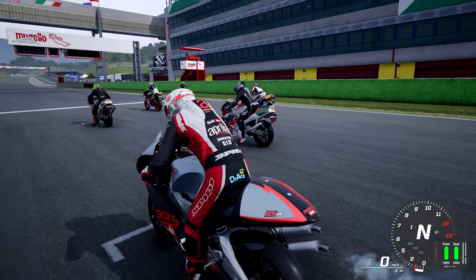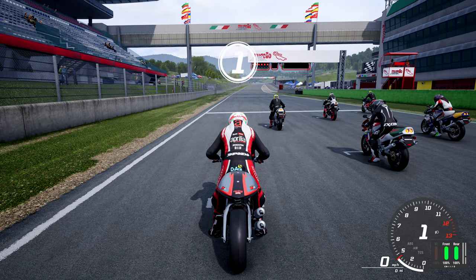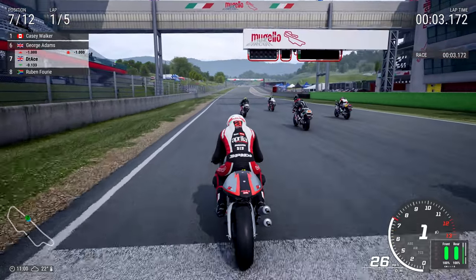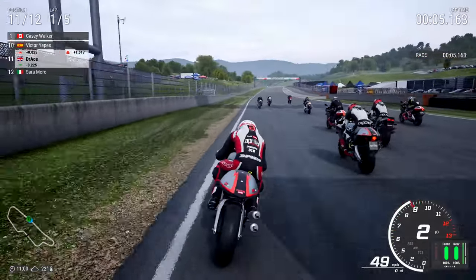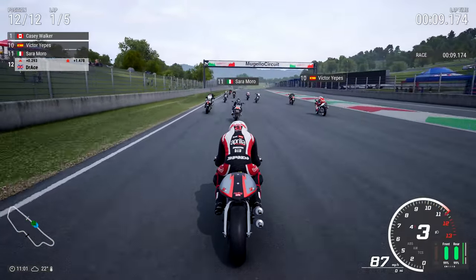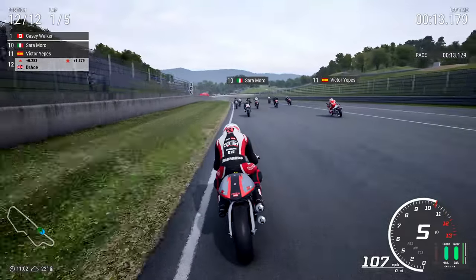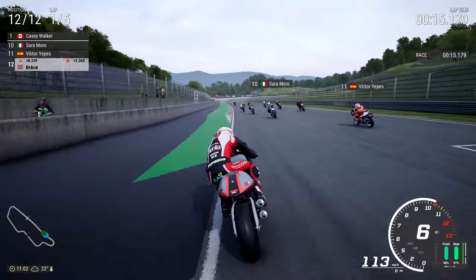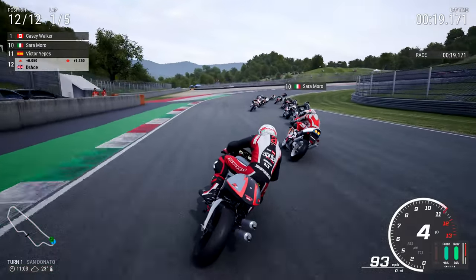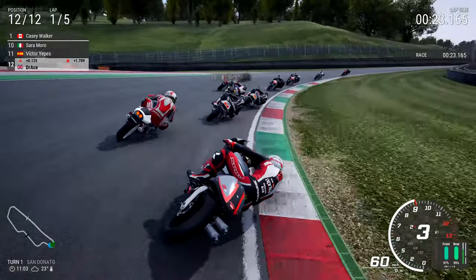Hi guys and welcome back to another DotRace video. Today we're going to be playing Ride 4. We're here on the Aprilia RS250 and away we go! We are doing the Italian Style Part 1 DLC, and this features two of the bikes from the DLC. The Aprilia RS250 is one of my favourite bikes of all time — I think it's absolutely awesome. I'm really surprised it wasn't already in the game.